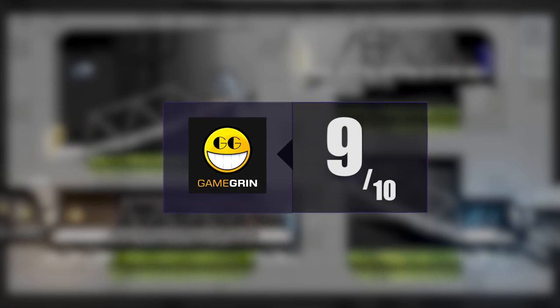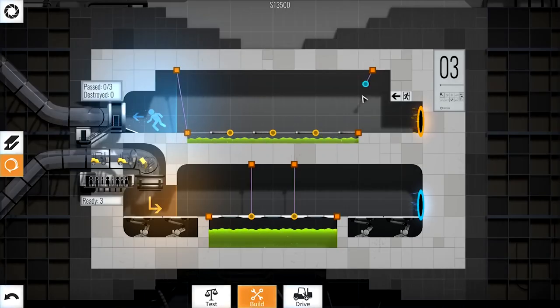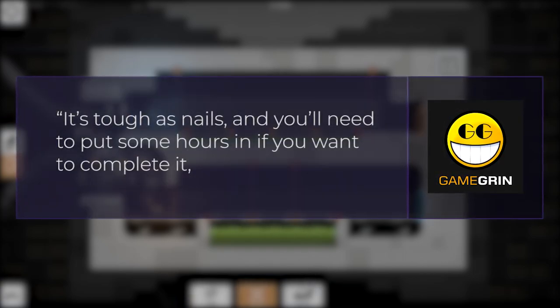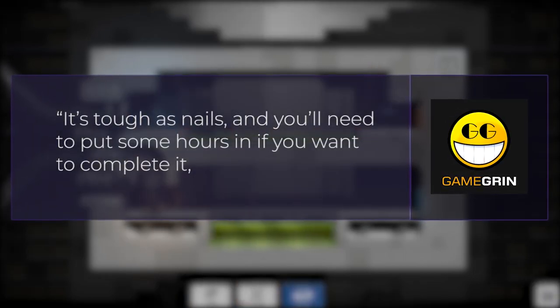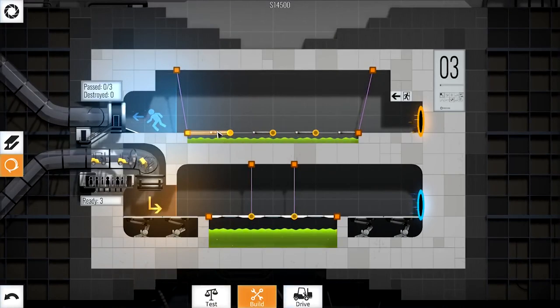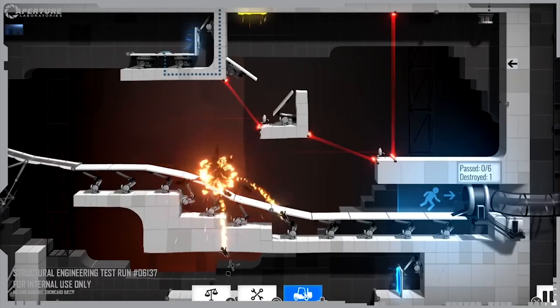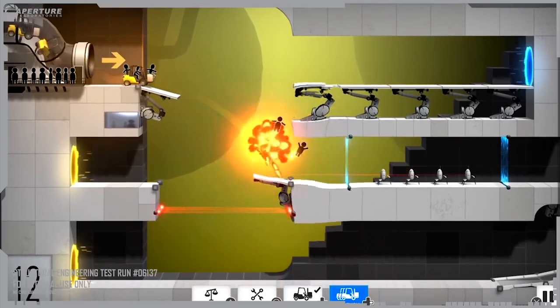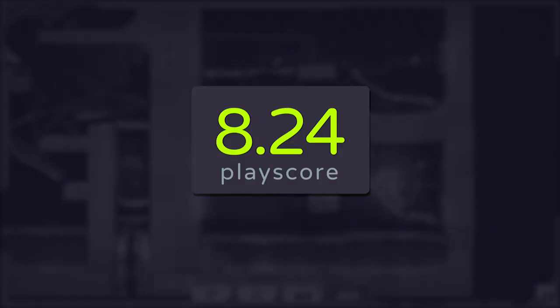Game Grin's Dominoid gave it a 9 out of 10, praising the game's deep learning curve and difficulty, saying that it's tough as nails and you'll need to put some hours into it if you want to complete it. But it's addictive and totally worth it. There is an apparent challenge here and it's not for kids who don't like science. There's enough room for brain teasers in each level, and it requires careful thinking and planning. It has a playscore of 8.24.